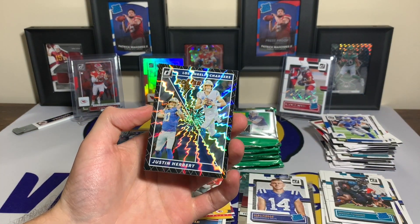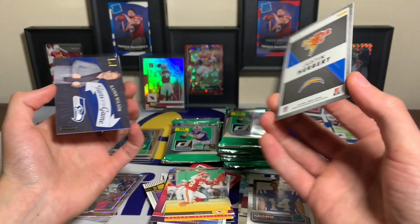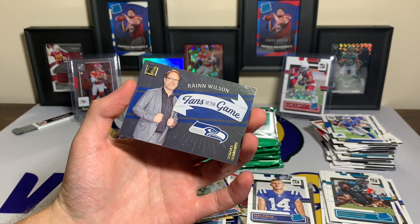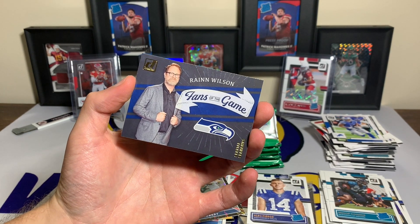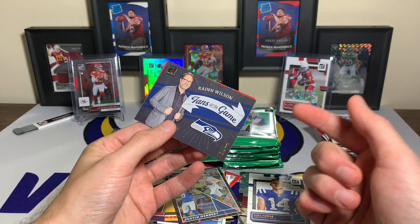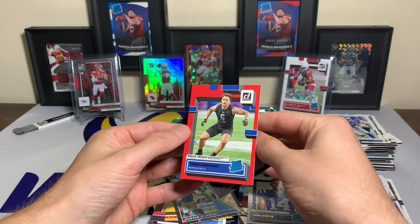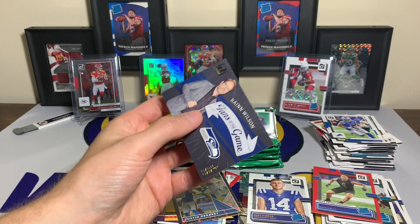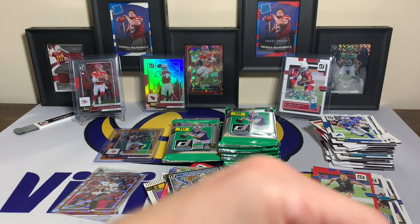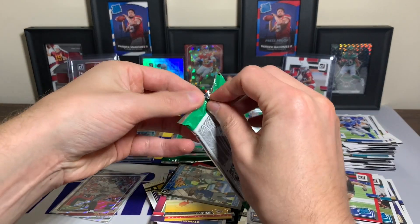Right behind it, we have a Power Plus Justin Herbert — cool-looking card. I was hoping we would pull one of these — a Rainn Wilson! That is Dwight Schrute from The Office, who is a Seattle Seahawks fan. This is just such an interesting set — you can pull an autograph of Rainn Wilson. Right behind him, we have a Terrell Bernard rated rookie. I am sleeving that Rainn Wilson up — throwing that in the back.